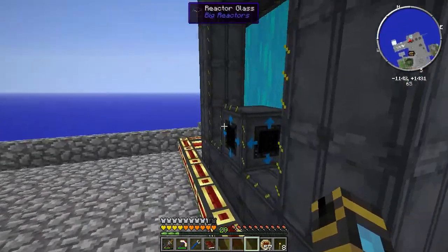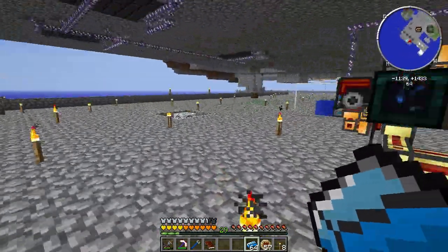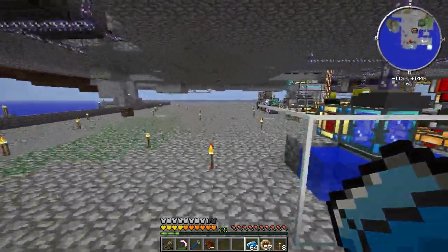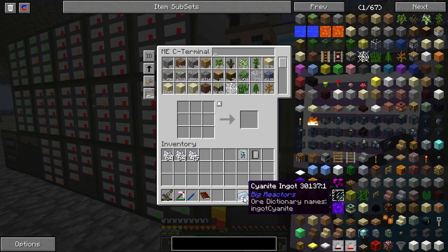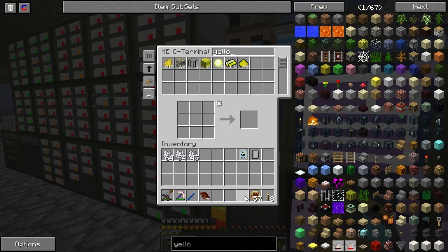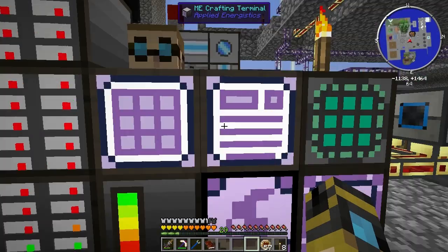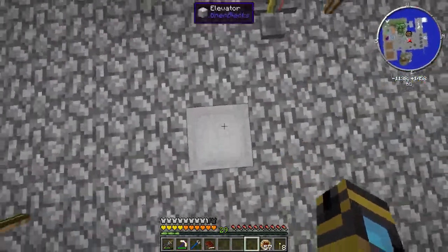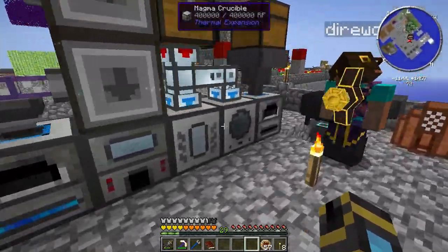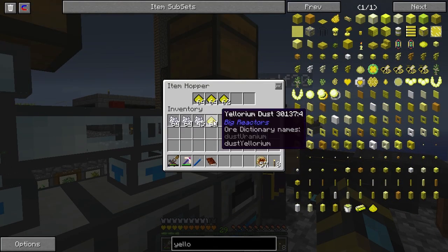Oh yeah, look at that. Oh no, give me that back. What happens when you put a diamond sword in the vat? You don't get it back. Apparently that's the rule. I got it back. Look, I'm testing out to see how well I can automate these vats. So far, it seems to be going well.